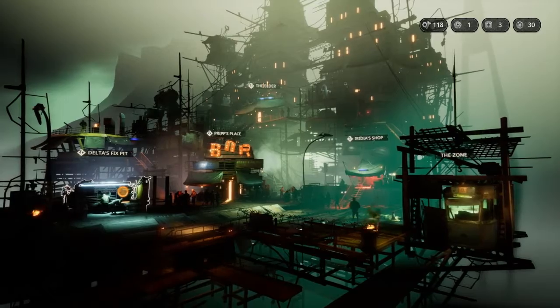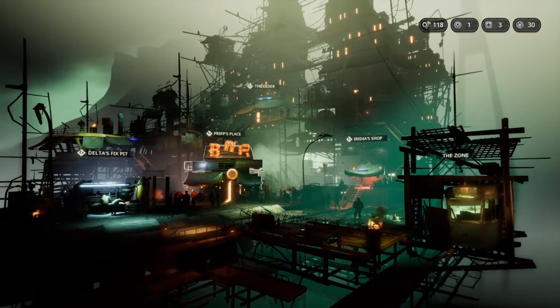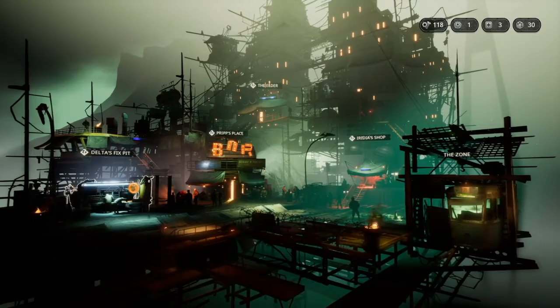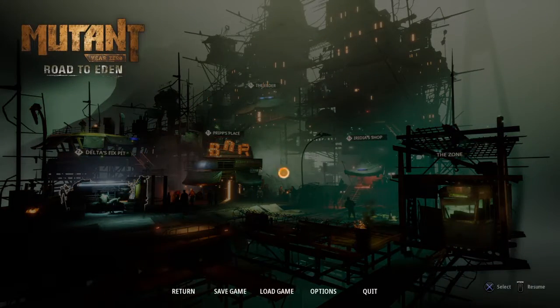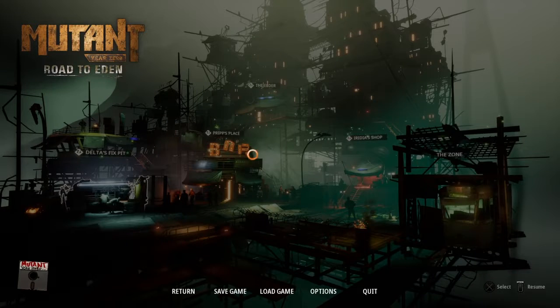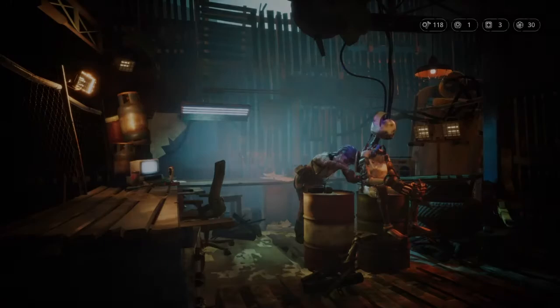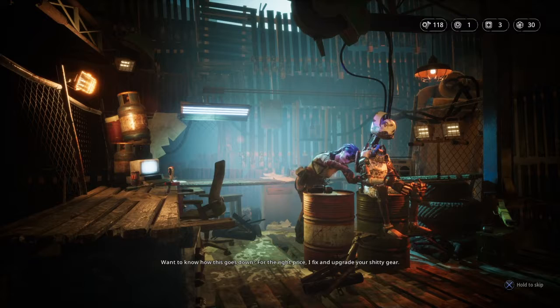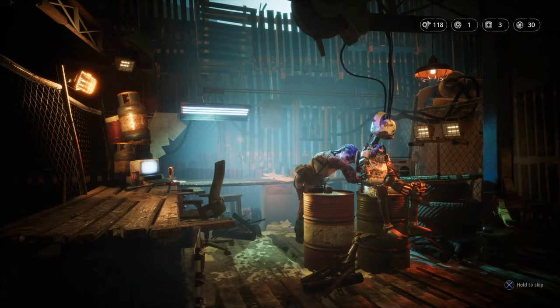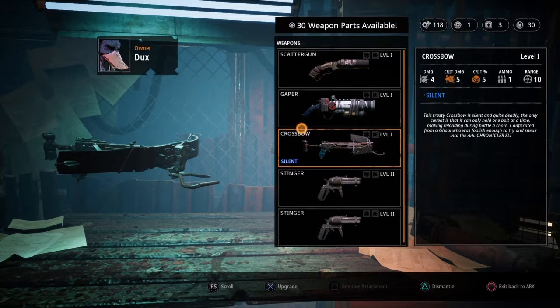You've got Delta's fix pit, Prip's place, and Iridia's shop, so we'll go through them one by one and see what we can do in each, and then before we leave we're going to see the elder to get a recap on the story. Delta says: 'Want to know how this goes down? For the right price I fix and upgrade your shitty gear.' So it looks like we can dismantle with triangle and upgrade with X - let's have a look at what we can do.